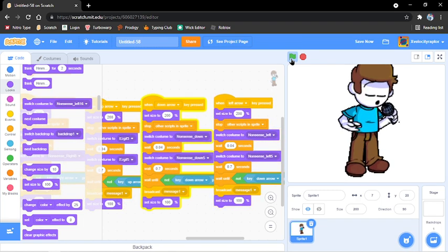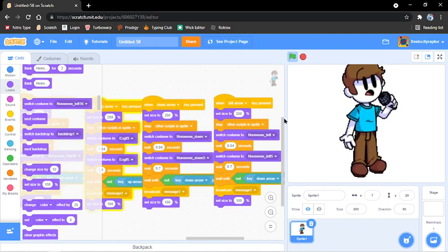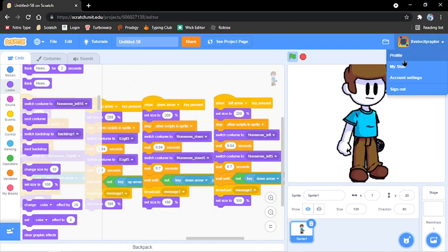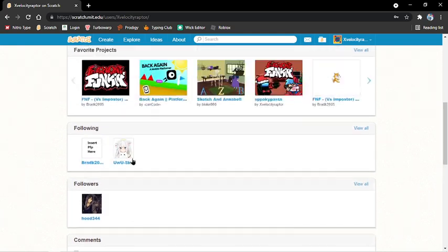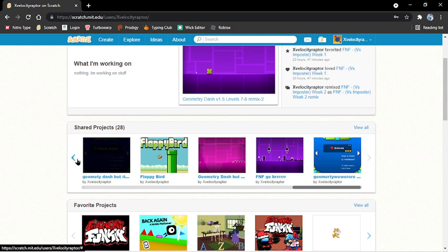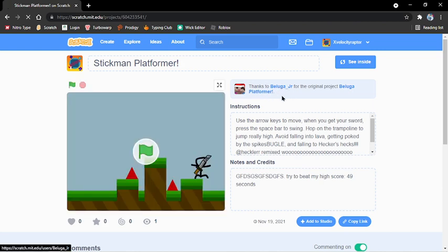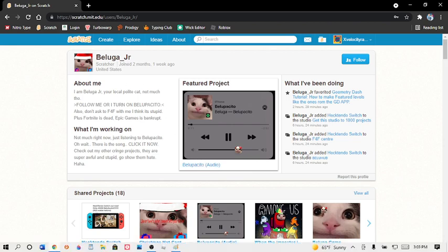We got the nonsense. You can add a background, but for now I don't need a background. Please follow me on my account and like and favorite my projects — that would really be helpful. Please do that. At least someone remixed this — that's good, but I want you to remix these. This one I just copied from Beluga Jr., so thank you Beluga Jr. Peace.